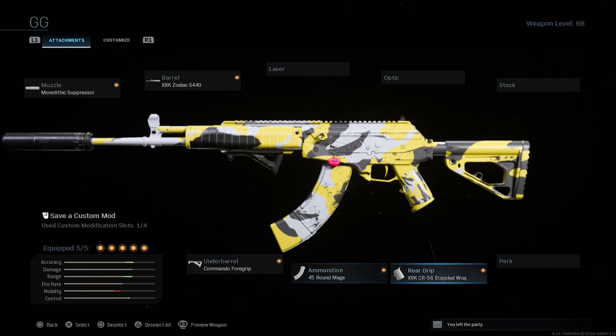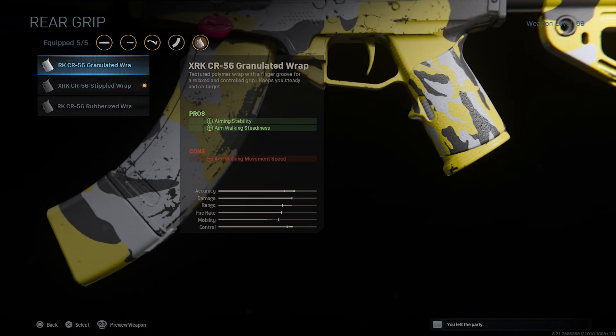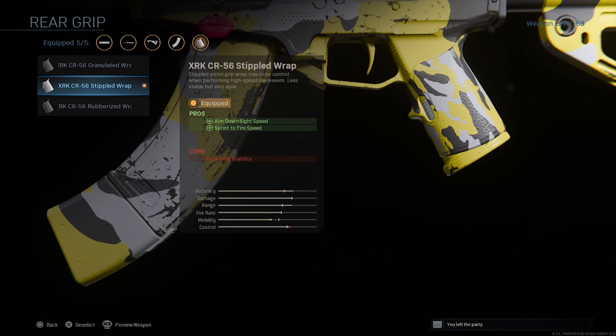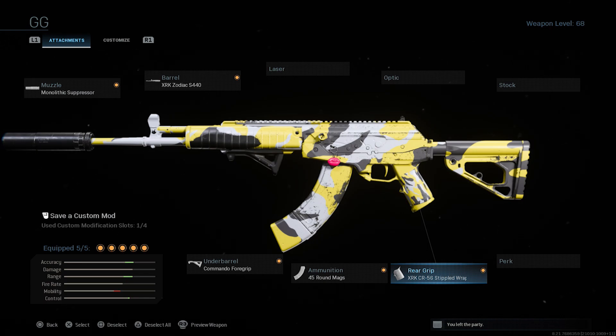Because of the 45-round mag limitation, this weapon is best suited for trios, duos, or solos. For the rear grip I have the XRK CR-56 Stippled Grip Tape, which improves aim-down-sight speed and sprint-to-fire speed — both crucial in Warzone. This setup is personal preference and is ideal for aggressive players, as the iron sights are decent enough that you don't need a separate optic.